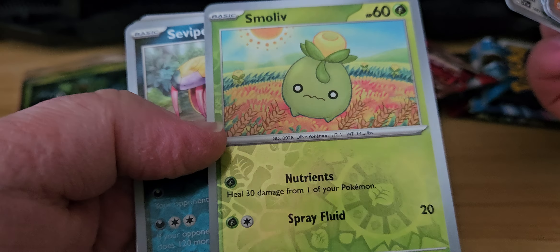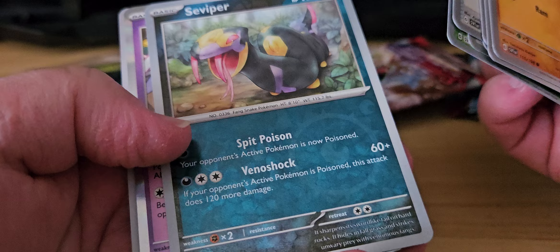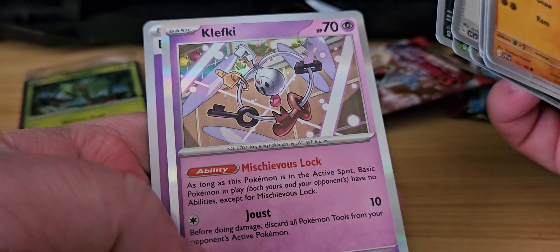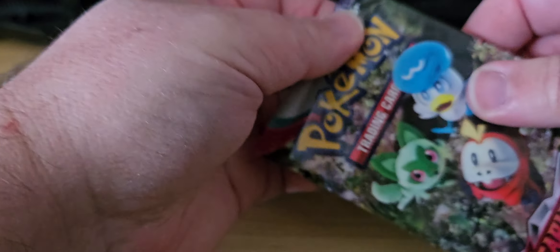Yeah, that's a reverse holo. And we got a holo Keefly and basic Psychic energy. That's one pack down from Scarlet and Violet.